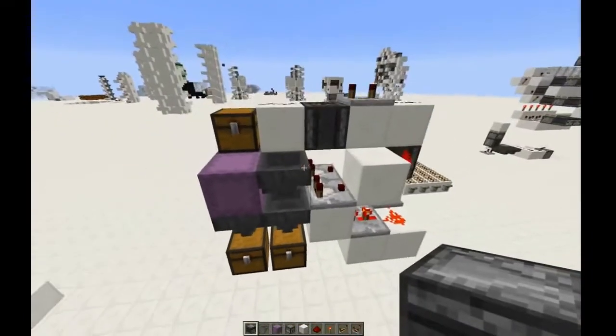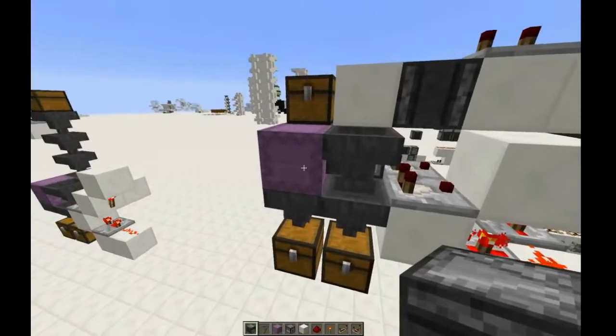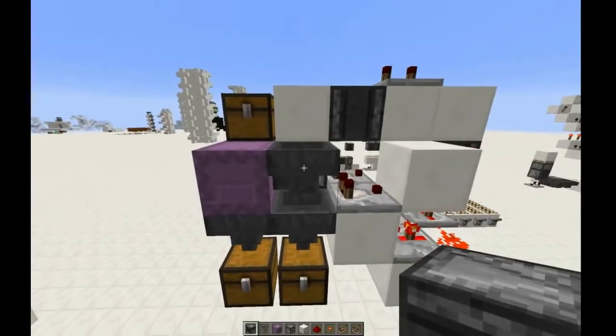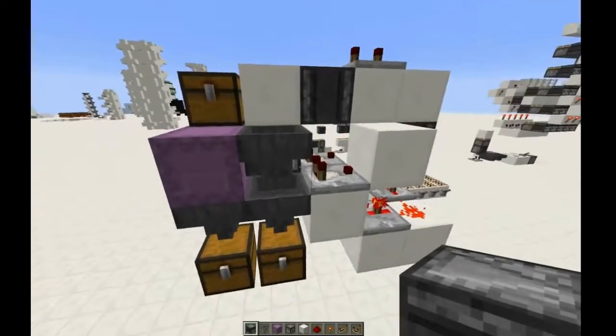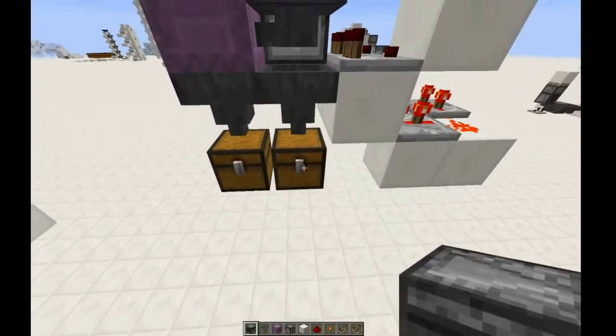And this whole system is based on the fact that shulker boxes are the only item you can't put in shulker boxes. So every item except for the shulker boxes goes in here and down here, and the other items wait here until this hopper is unlocked, and then go down here.